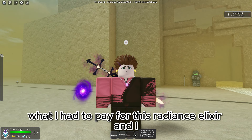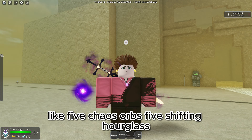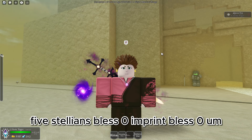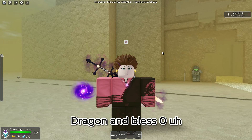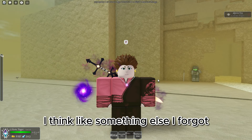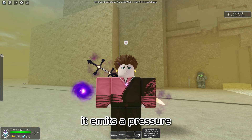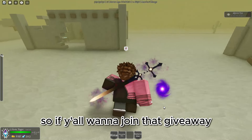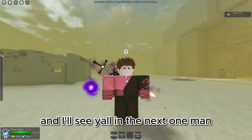What I had to pay for this Radiance Elixir — I got it from a fan — I had to give him like five Chaos Orbs, five Shifting Hourglass, five Narthanas, five Steleons, Bless Zero Imprint, Bless Zero Dragon, and Bless Zero, plus something else I forgot. The description is a glowing elixir of incredible power — it emits a pressure that feels as if it pulls on your soul. If you want to join that giveaway, go ahead and subscribe and join the Discord. I'll see y'all in the next one.